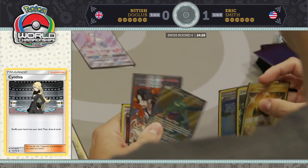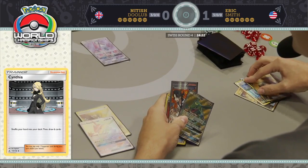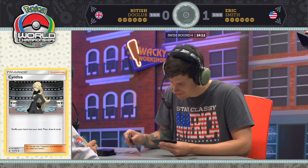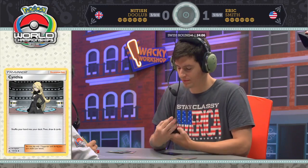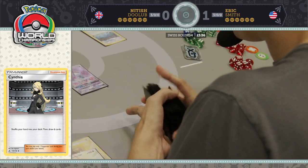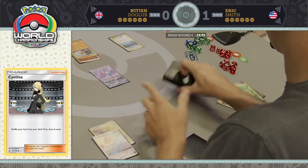Eric actually has an Ultra Ball too. He could have played that before using the first Stormy Winds. He's trying to figure out if he wants to discard an energy with this Ultra Ball — looks like yes. He's got a supporter in his hand. He has one Rayquaza GX in hand already and one Grass in the discard. He could take another Rayquaza GX and gamble that he's going to keep getting energy off of Stormy Winds, but it looks like he's playing it a little safer.